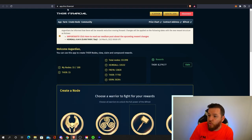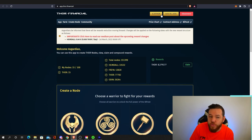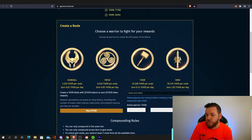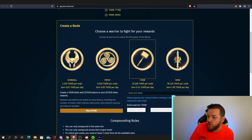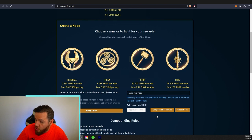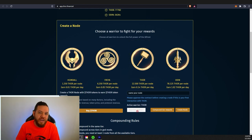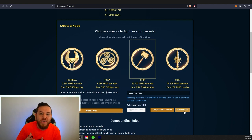Once you have your Thor, go to Thor.financial and open up the application. Connect your wallet and you should see the amount of Thor you have. Scroll down and choose which node you'd like to create, name your node, and hit 'Create Node.' If it's your first time, you must first approve the contract, pay a small gas fee, and then you can create your first node.